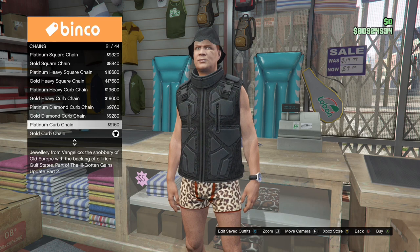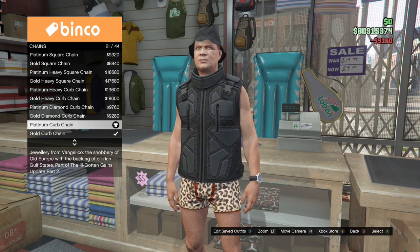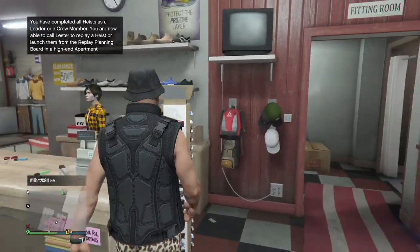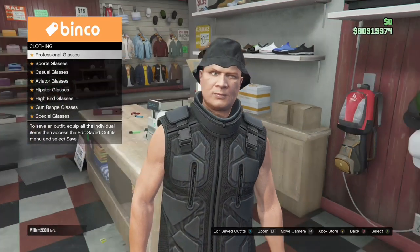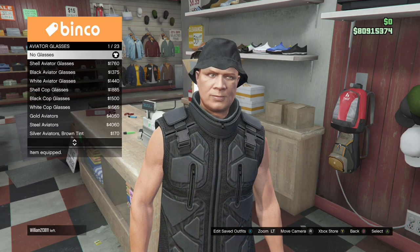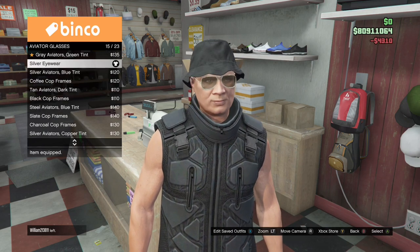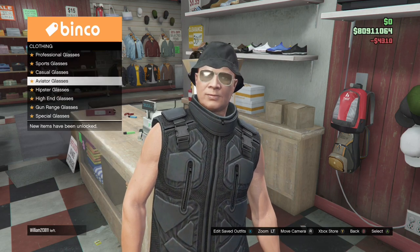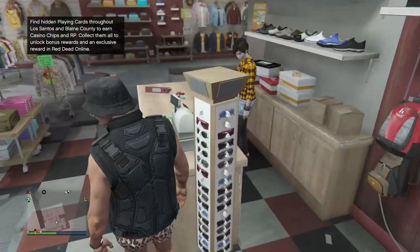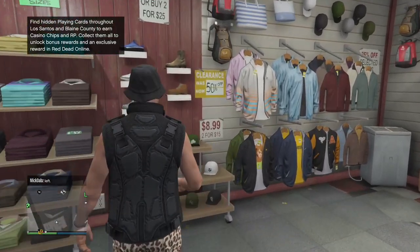I'm changing my necklace to the platinum curb chain for white suspenders. Now I'm going over to aviator glasses and putting on this silver eyewear to get checkered glasses. I'm leaving on the same vest and the shirt underneath, and going over to change my hat to the ash fedora.